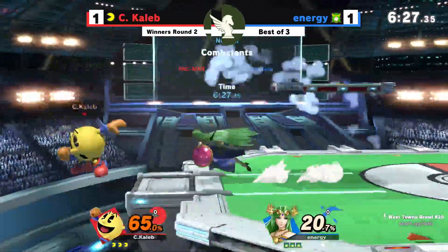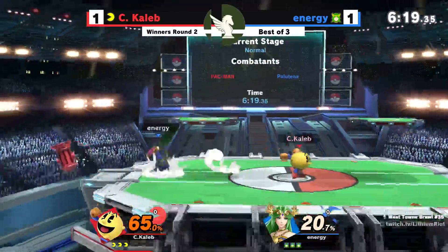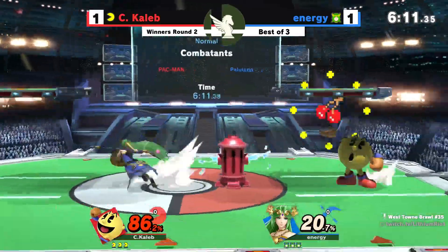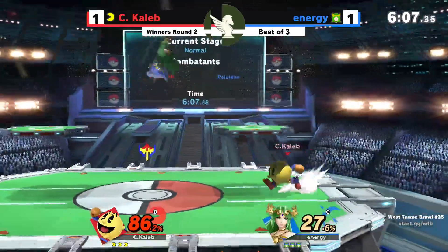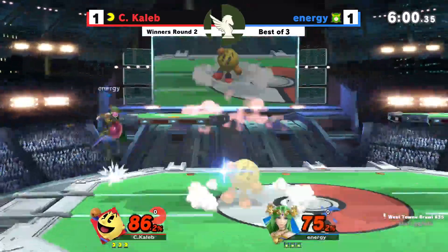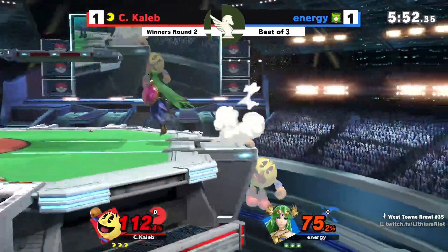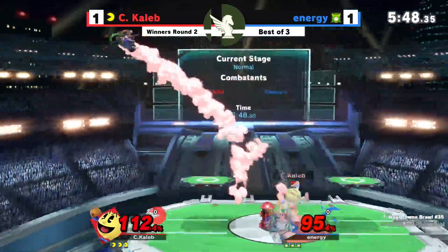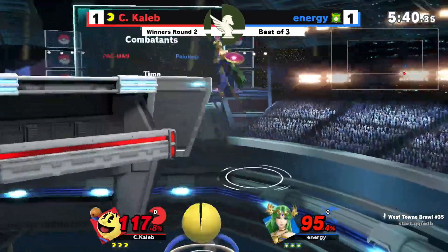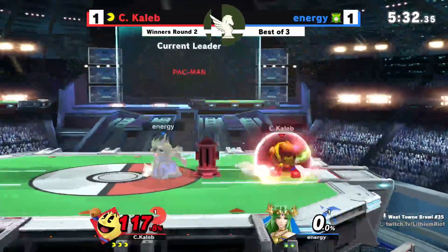Game three right now — this Palutena is coming out hot. I was playing friendlies with this person before bracket started, and I was thinking to myself, they are really solid. I kind of wanted to play them today but they were in Caleb's bracket path, so I'm not surprised this is going to a game three. Energy has the platform cancels down, but CK has been catching quite a few of them. Pac-Man just — Bell finds it. Honestly, with Bell on ledge, I wouldn't even touch it. I would have just let Pac-Man back on stage.